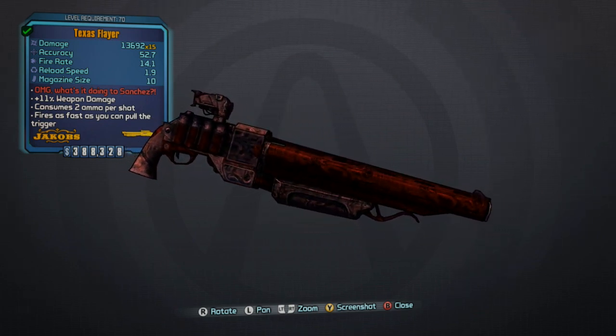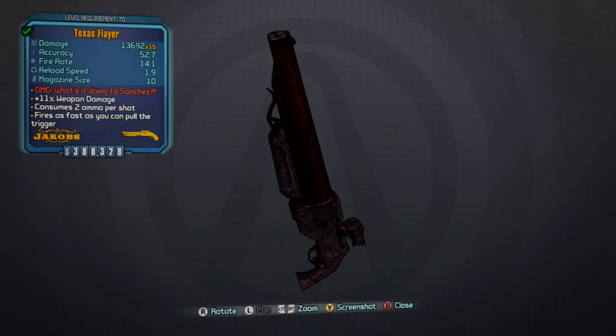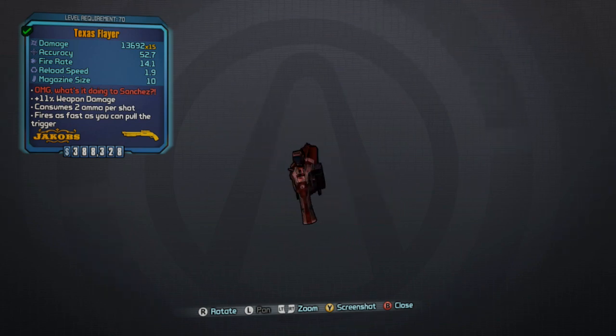Mine is not the Rustlers prefix — I just have the Texas Flayer. So if you have the Rustlers Flayer, you will get times 17 instead of just times 15. I would definitely say go for the Rustlers prefix if you can.